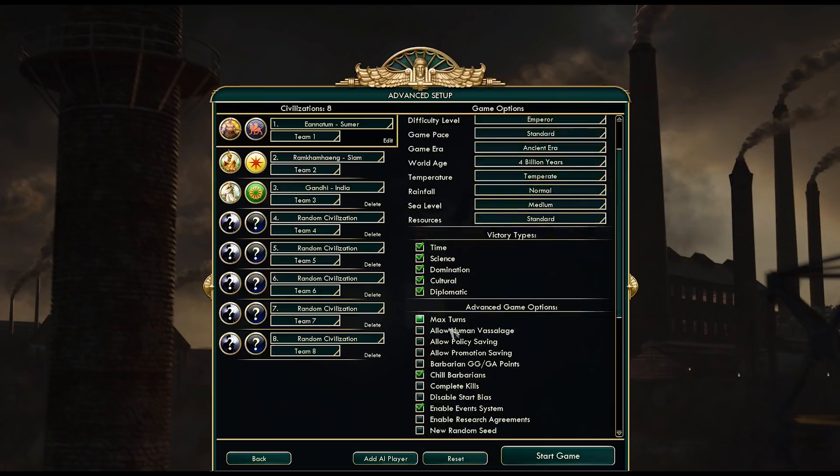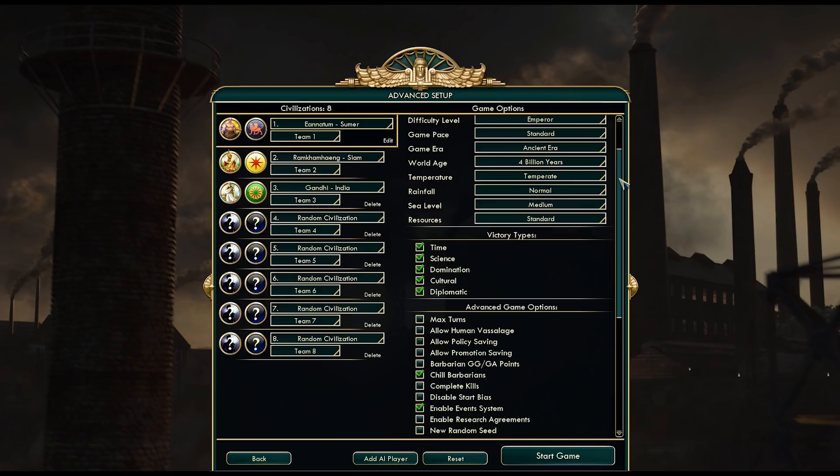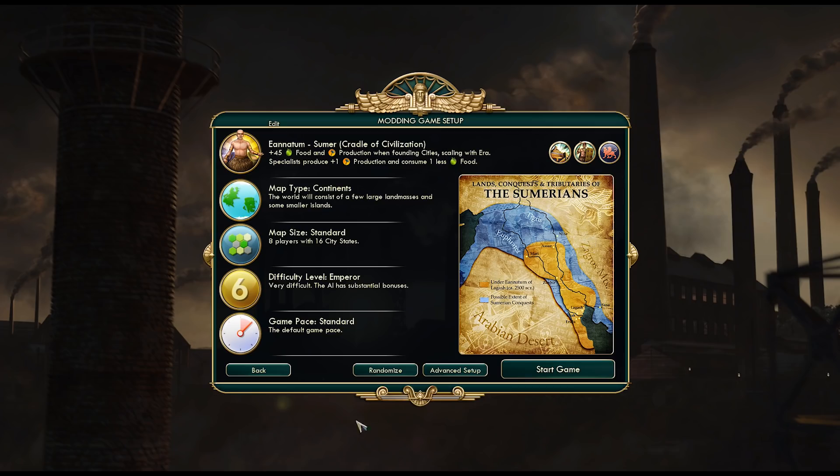As for the advanced setup, we'll actually be playing on Continents — I very rarely play that map but we can do one game on it. I'll go with standard game pace this time because I'd like this game to be a little faster than the previous one. All the AIs are random, but I added Bramcam, Trollface, and Gandhi. I also disabled the entire event system — it'll be better without that, especially without bad events and constant pestilence spam. Let's get started!